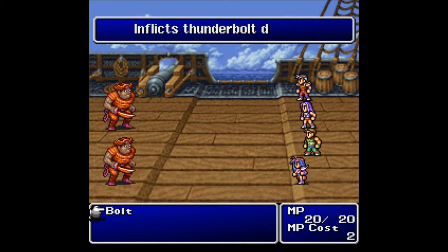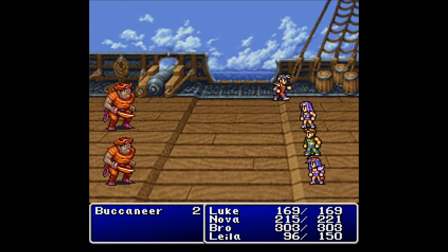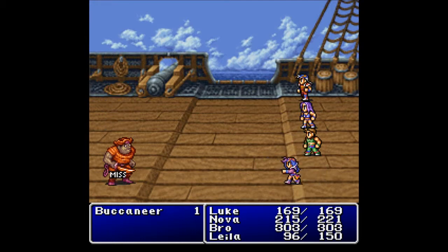Let's take a little bit of a look at Layla. She's got Thun, she's got Volt, Thunder Magic. But the Buccaneers go down with one shot, except she's got a sword and a dagger.